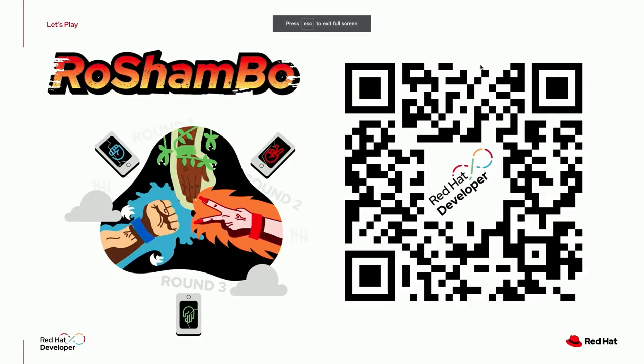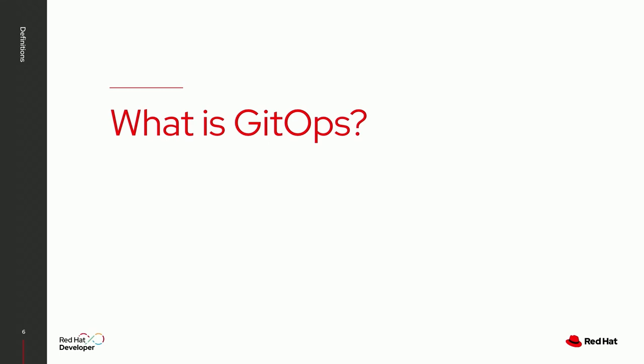Now let's see what this game has to do with GitOps. GitOps is a methodology that will help you deploy to production faster. At the end, for your company, delivering value is the key point — something super important. You need to go to production as fast as possible, and GitOps will help you with this.